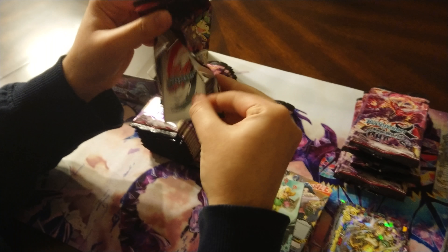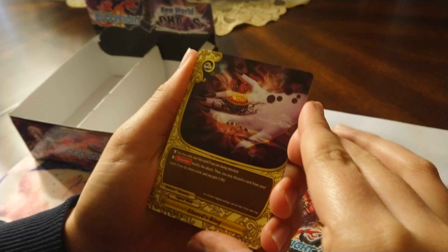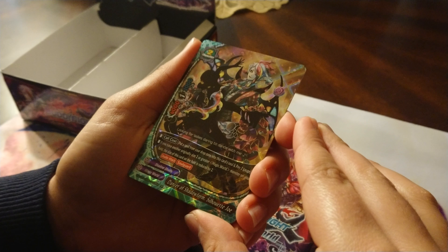Chaos Infinity. Next pack — oh, there we go: Chaos Upgrade! Definitely going to need a few more of this one. Illinion's Ring, Neo Buddy Sword, Dragon Emperor Legend — that's a good reprint — and Double Rare Dancer of Shadowform Silhouette Joe, a pretty cool new card for Magic World. It's a Shadow Shade card but pretty generic for most Magic World decks. One Chaos Upgrade — gonna need at least a second one. Still need Infinity the Chaos.